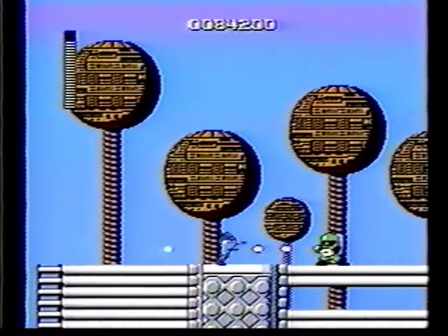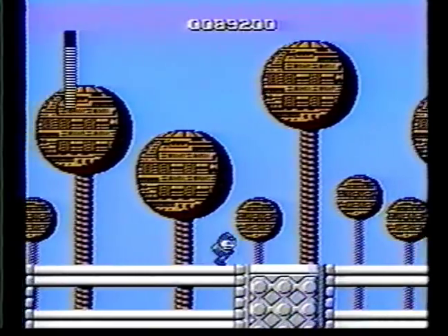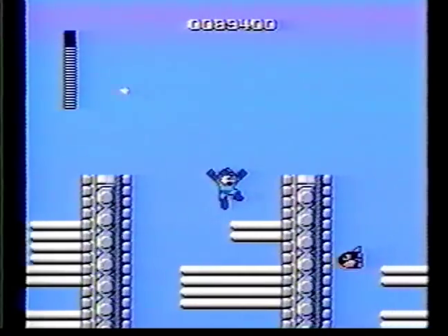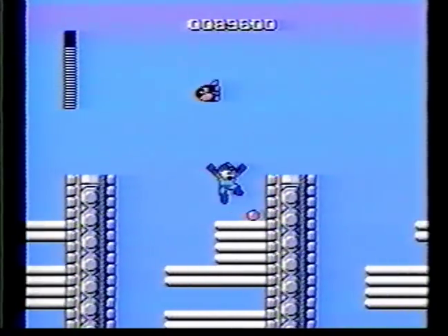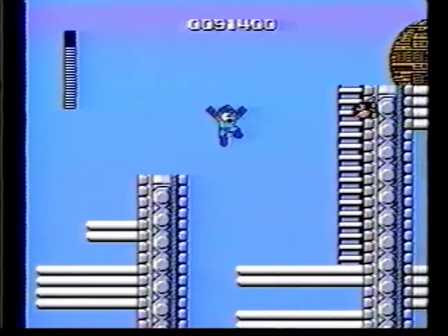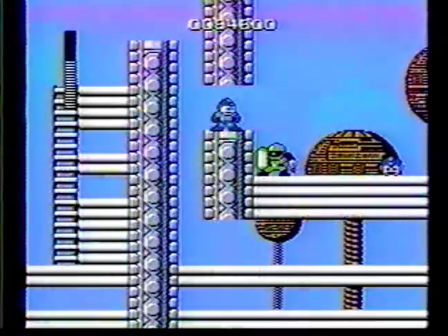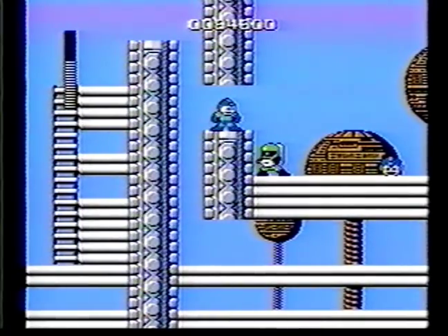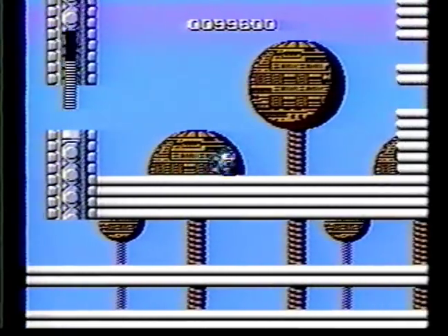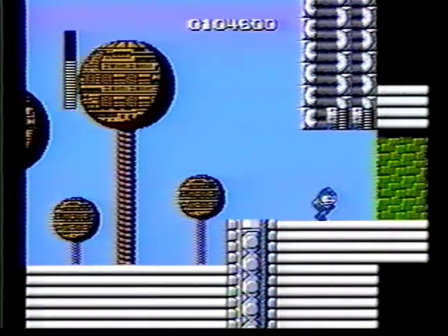Now this green guy is a little bit tough. What you have to do is calculate when he's going to attack and when he's not. If you try to hit him when his shield is there, he won't attack until he puts his sword back. Here he is again — if you want to get that extra life, shoot him when he jumps in the air, and then collect the extra life.